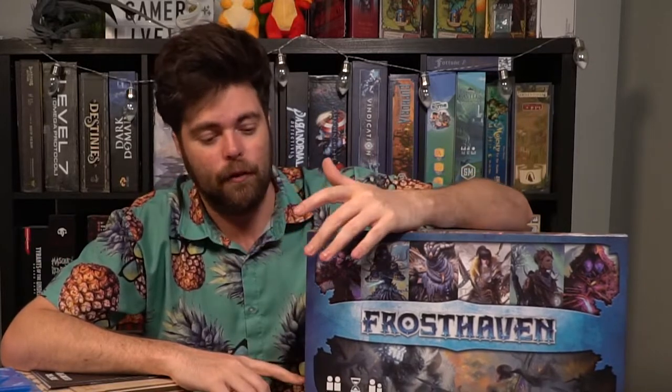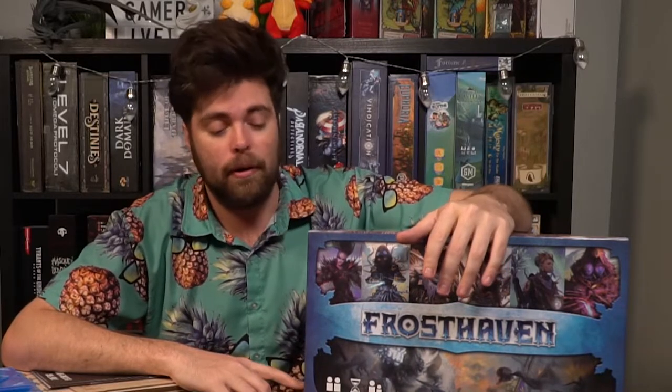Thank you guys for watching another Unfiltered Gamer board game unboxing and insert video for Frosthaven by Cephalofair Games, designed by Isaac Childress. It is really, really good — I'm excited to get to play this. If you don't like the whole aspect of building and putting things together, you're going to be doing that with the insert and making sure everything fits in the box. Luckily, there is an insert organizational pamphlet to help. I'm up a couple inches here, but when my wife did it she fit it all the way down — so you can fit everything in if you're a better organizer.